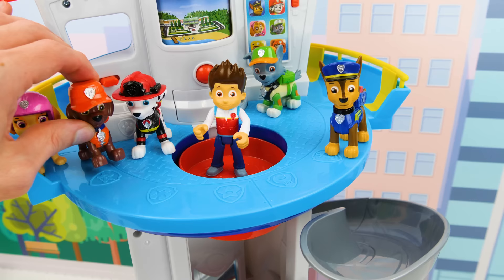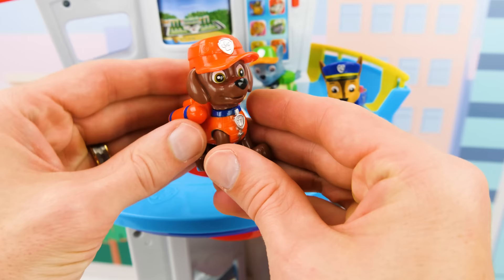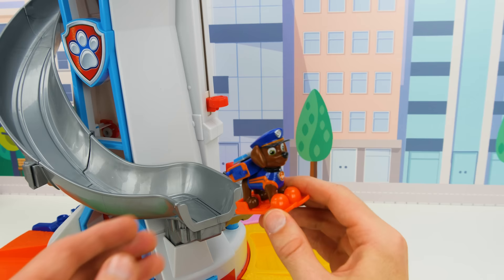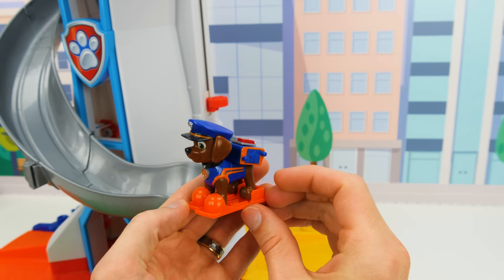Which is Zuma, our water pup. Let's send him down the slide so we can see his new uniform. Whoa, awesome! Zuma's police uniform comes with some cool water skis — perfect for this water pup. And look, when you press his pup badge, the lights on his pup pack pop up.